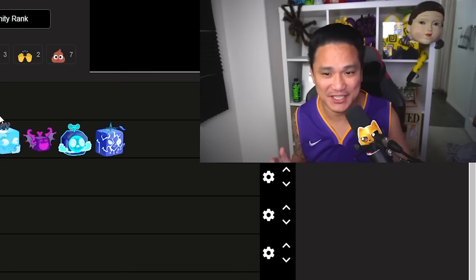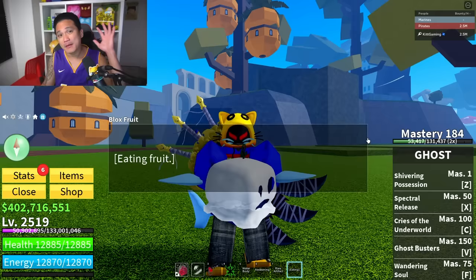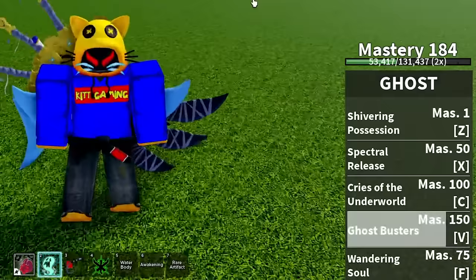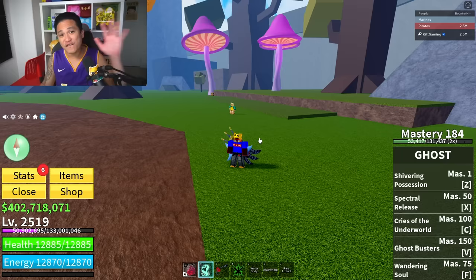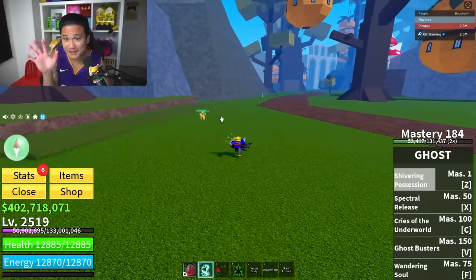Now we have the new Ghost fruit — used to be a revived fruit. Is it good for trading? Nobody knows yet. Before it only had four skills, now we have five. First we got Shivering Possession — that was pretty cool and pretty strong for PvP. Then we got Spectral Release.